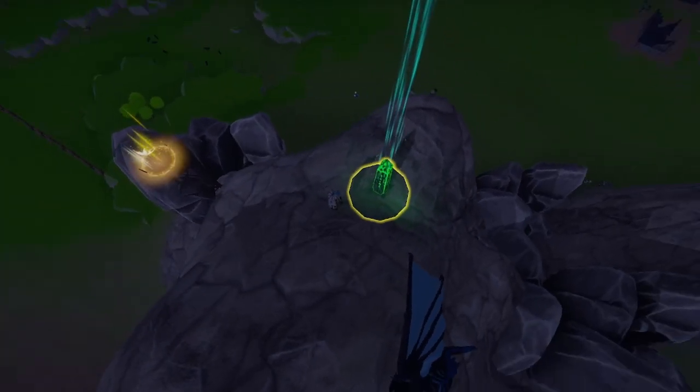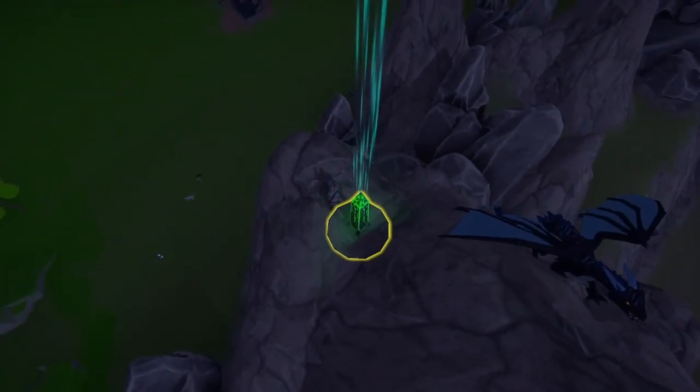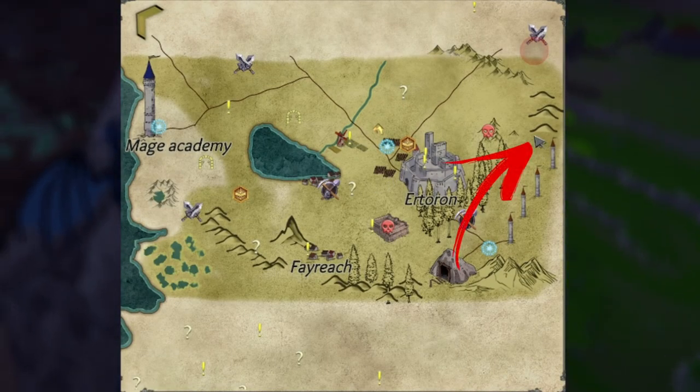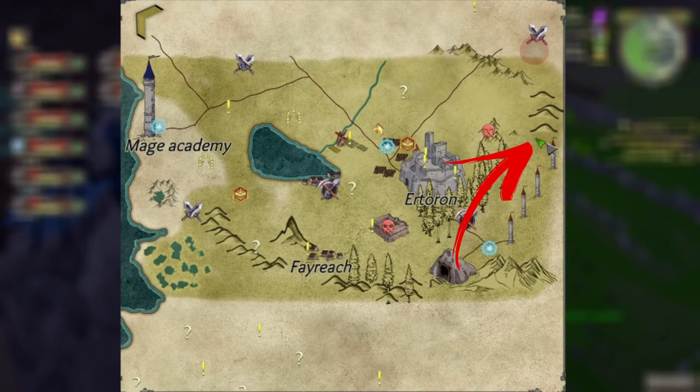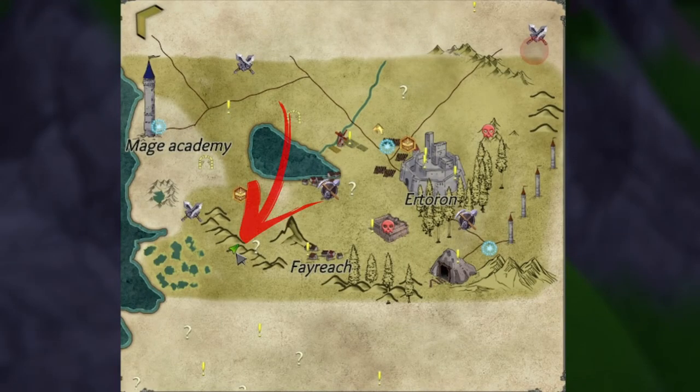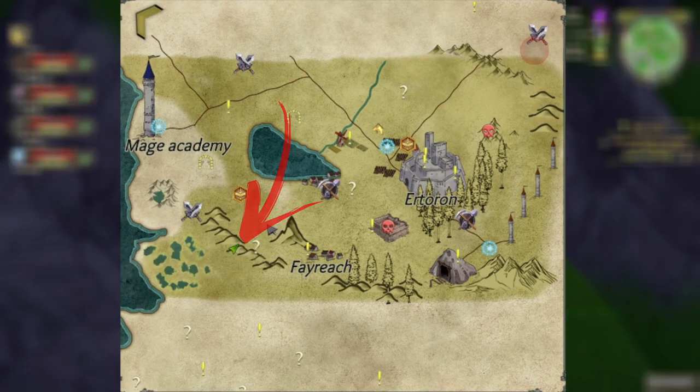I've not found a way up to number six yet — I've only found a way up using a flying mount. It's just here on the map, to the right of the Wild Dark Lurker, or east of Eteron. Number six is located near the town of Bay Reach, just west of Bay Reach, next to the Unsolved Mystery right there.